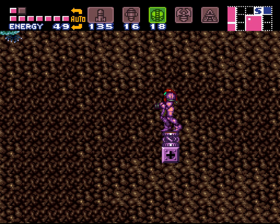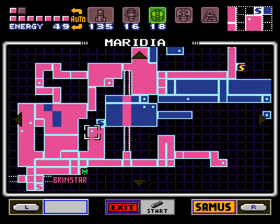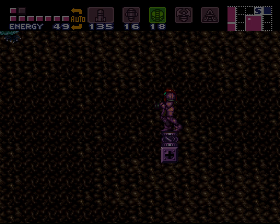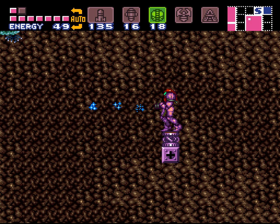You have to have power bombs and select them. This is where I mentioned if you only had the charge beam and one other beam on, you could do special things. Right now I have charge and ice. All you have to do is select the power bombs and just charge it up and it'll happen. Boom — that's the ice one. It's a little shield.